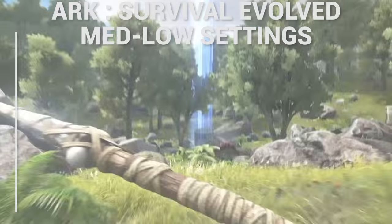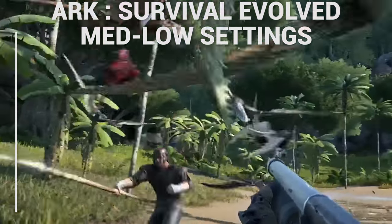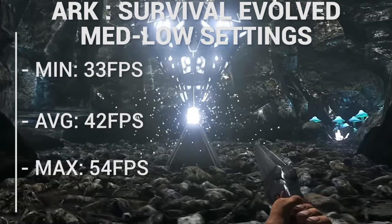Finally, for Ark Survival, this is a bit interesting because we set all the settings to about medium to low — we couldn't really crank it up to high for some reason. We got an average frame rate of about 42 frames per second, with a low of 33 and a high of 54, which is a bit surprising, especially for this computer, because I'm pretty sure it would have done better in that game.